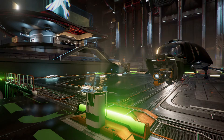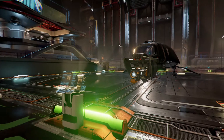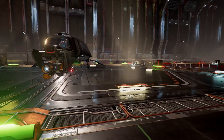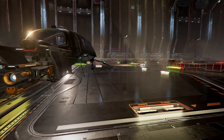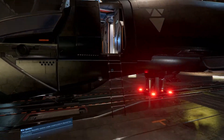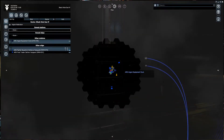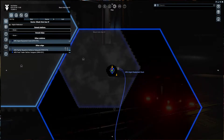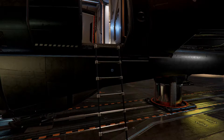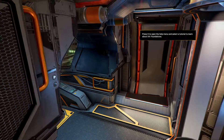Hello there, guys. Skillet here, coming to you from X4 Foundations. In a previous video, I said we will be building a fleet, taking on some Xenon, but as you see here, this looks like a Discoverer. And if we take a look, this happens to be — oh my gosh — Black Hole Sun and Undiscovered. Yes, I lost that other game. But now we get to do this together.